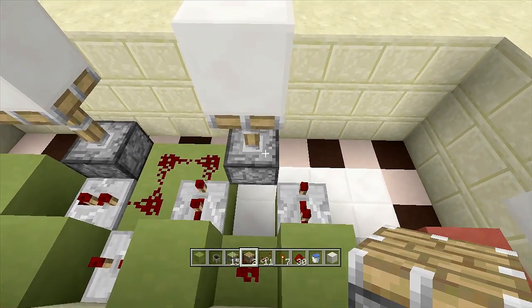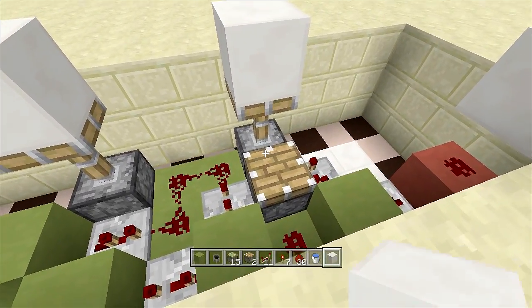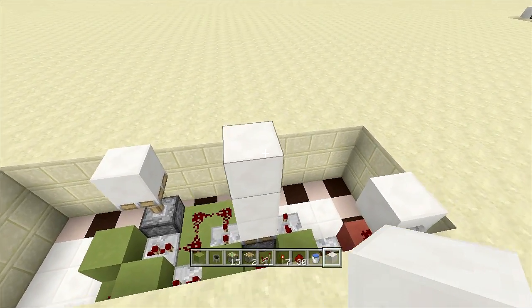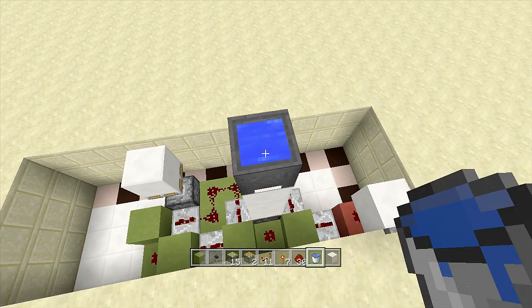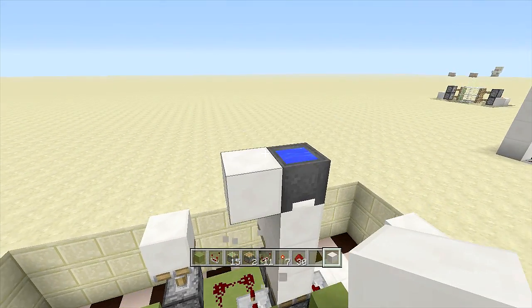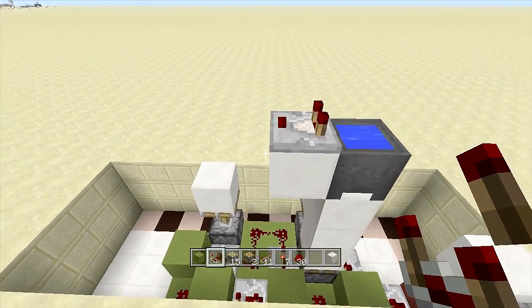Next we're going to do the top layer of pistons. Right next to this piece of redstone dust, across from the sticky piston, place a regular piston facing upwards. Then come up three blocks of choice — you will be able to see these blocks, so one, two, three blocks of choice — and then on top of the third one place a cauldron with water inside it.